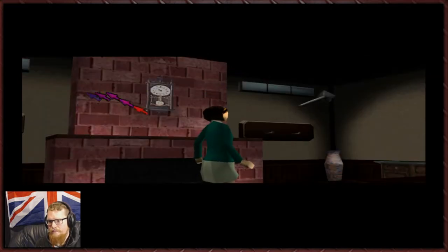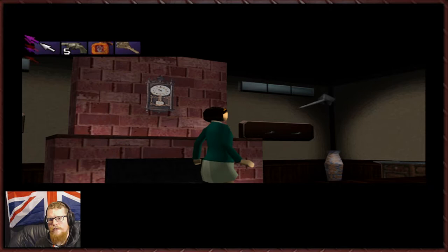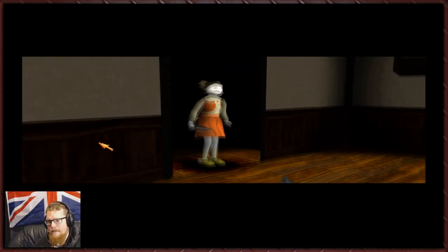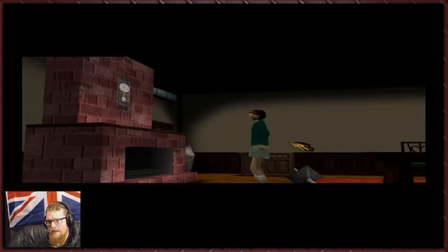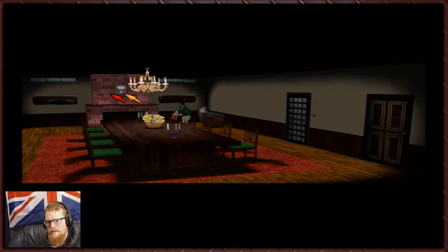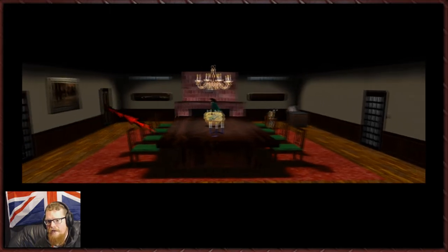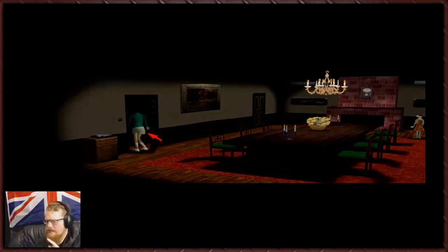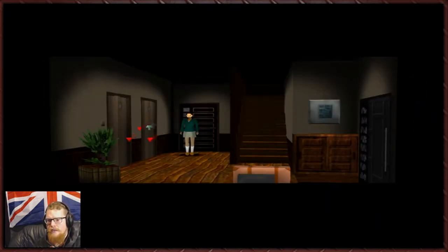Oh, are you serious? Really? Not really sure what we can... okay okay, you again. Can we actually do anything with her? No, I guess not. Narrowly avoided death once more. Yes, very funny. Okay, so when we escape her she will randomly exit through one door, I guess. Let's try and get away from her.